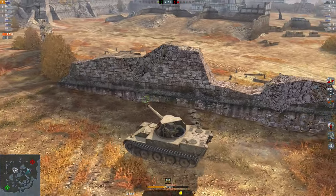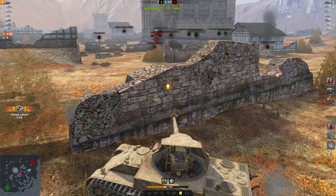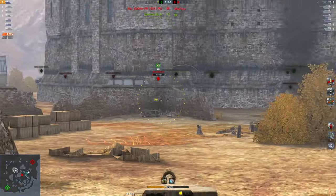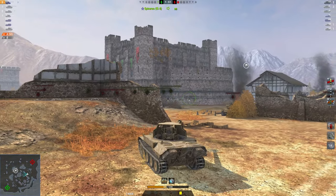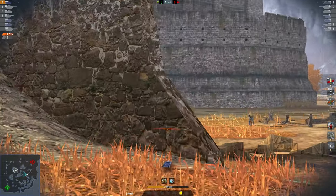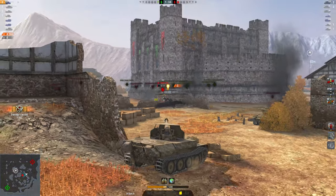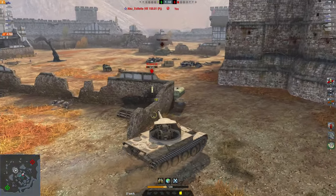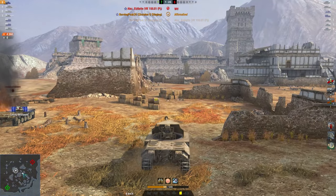My view range and camouflage rating are excellent, so I move to this bush to spot the VK. He doesn't see us. We get the shell in and yes — he just misses his shot, hitting the wall right next to me. He's got 79 health remaining. I still can't afford to get hit because his HE will do average damage and kill me in one shot, while I have to actually penetrate. He peeks out and somehow misses his shell — three damage. But remember I said this tank has an excellent reload — boom, dead! That's a Kolobanov's Medal right there.